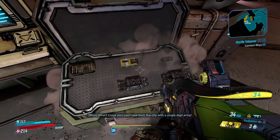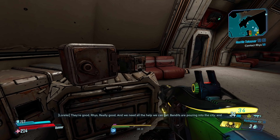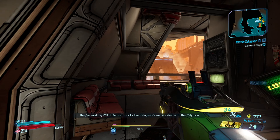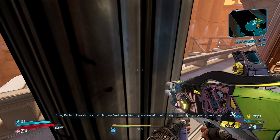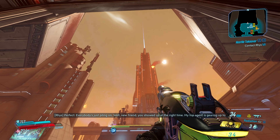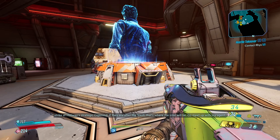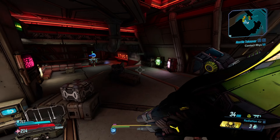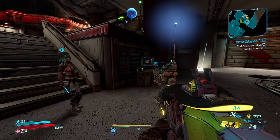I can't take back this city with a single-digit army! They're good, Rhys. Really good. And we need all the help we can get. Bandits are pouring into the city and they're working with Maliwan. Looks like Katagawa's made a deal with the Calypsos. My top agent is gearing up to strike at Maliwan's Strategic Gigamind. If they're after the vault, that's where the intel will be. Go meet up with my agent. Rhys, out. Come on then, Lorelei — show me to my vehicle.